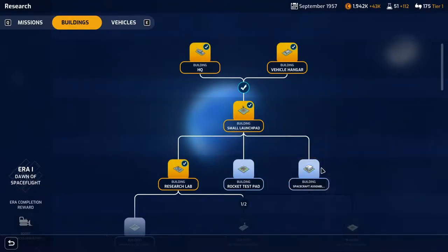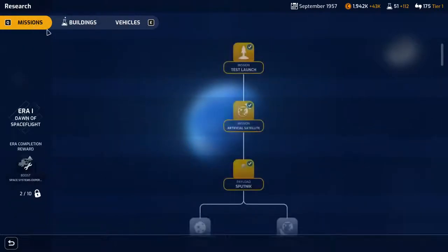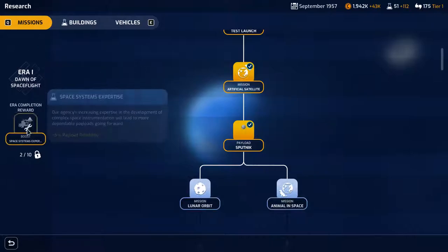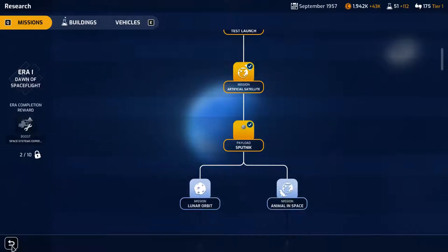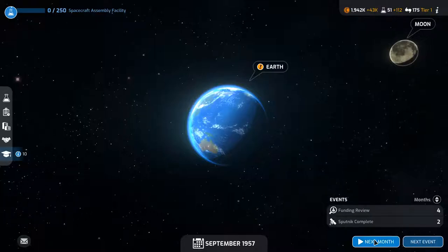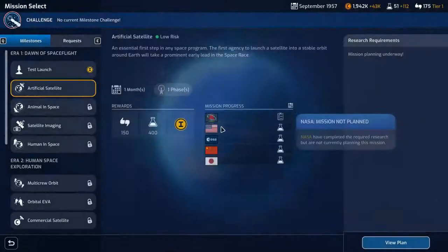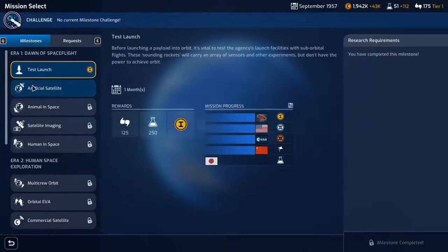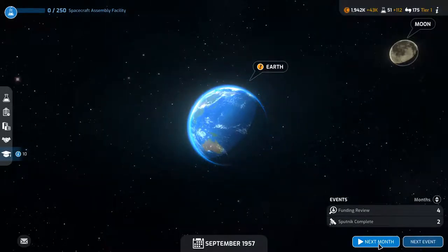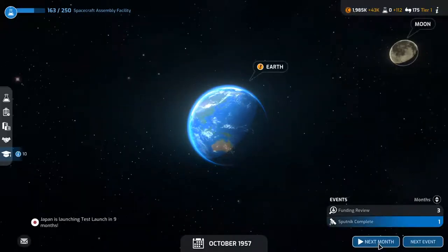I want the rocket test pad next. Looking at missions — lunar orbit or animal in space. I think the Russians were the first country to get animals into space. I can't do any test launches right now, that's why you need the test rocket. Next month, let's go.